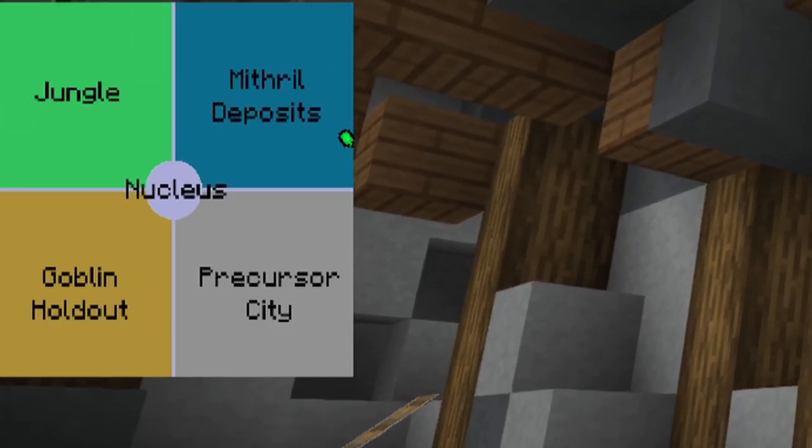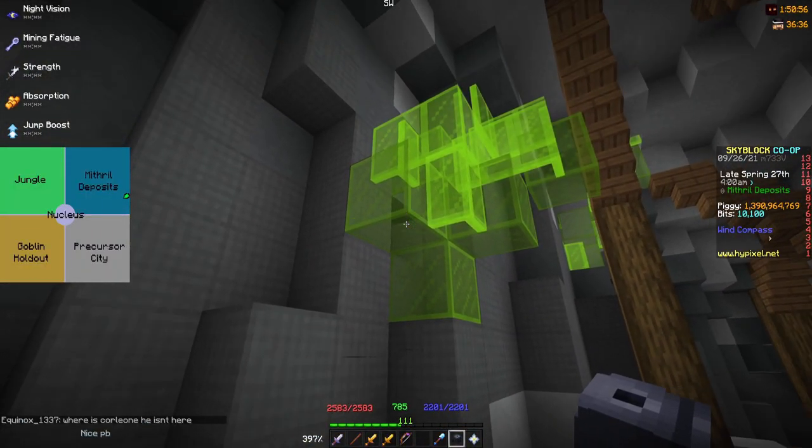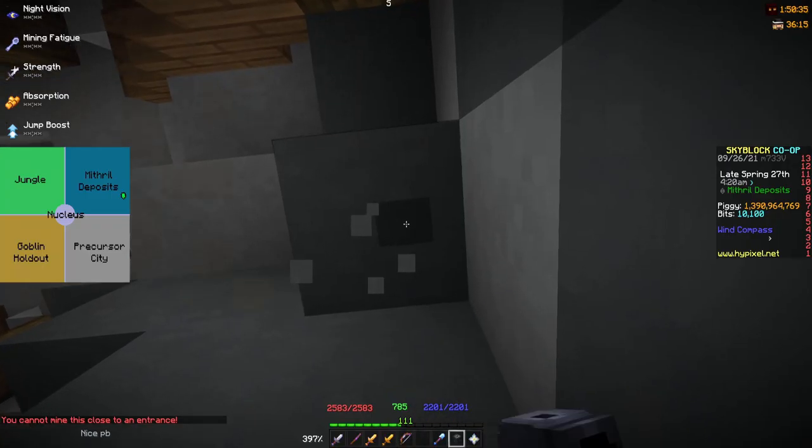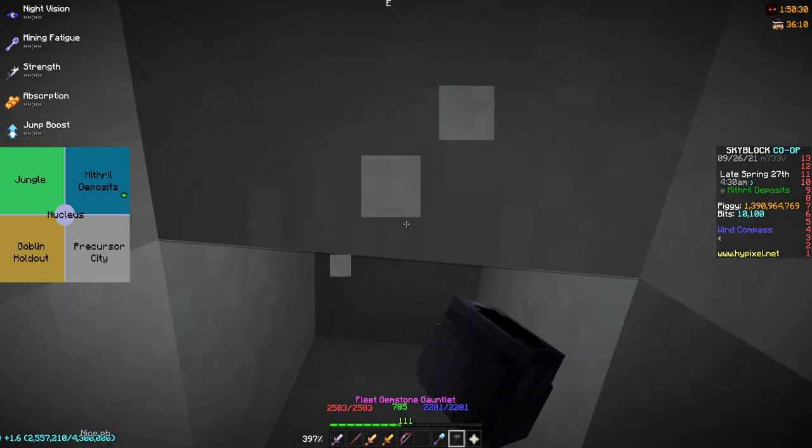So as you can see right now, I'm in the Mithril deposits and I really don't want to be here because these gemstones kind of suck. So the easiest way to fix this is just mine straight up till you get to the very top of the map.